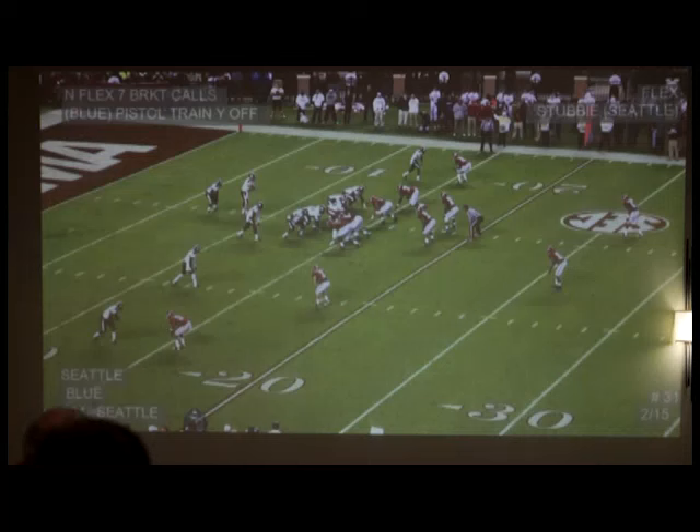Now, your star here, your apex defender — with the safety — is going to read three to two. So basically, if three is vertical, safety has him. Star has two. If three eliminates himself inside, star has two. He reads three to two. Safety reads three to two. If three goes out, star will keep leverage on the guy that goes out — the flat defender — and safety is going to own number two.